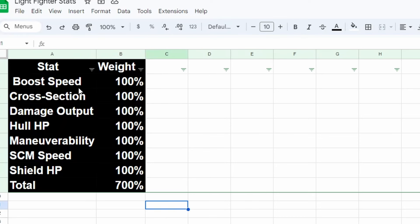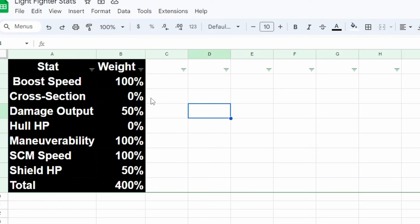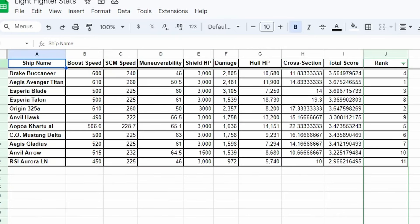If we take those three stats at 100% importance — boost speed, maneuverability, and SCM speed — and set shield HP and damage output at 50%, with cross-section and hull HP at 0%, that's probably how a true PVP player would rank a ship. Of course we can adjust these weights, but let me show you what the rankings look like with a true PVP comparison using the stats PVP players actually value.